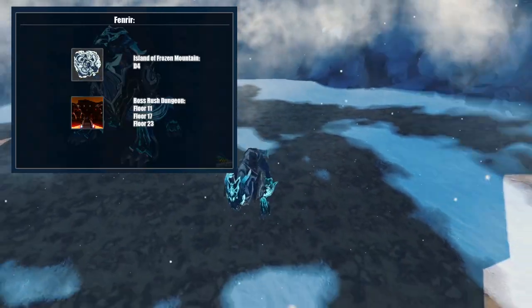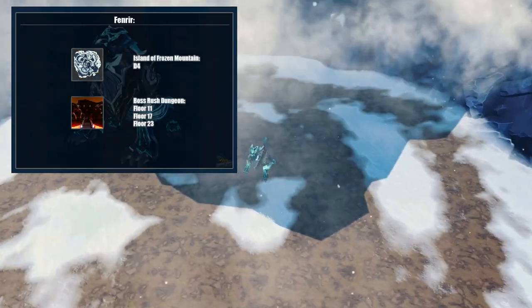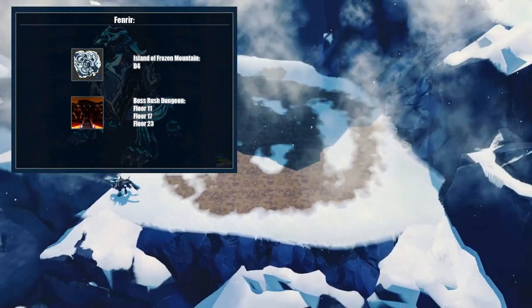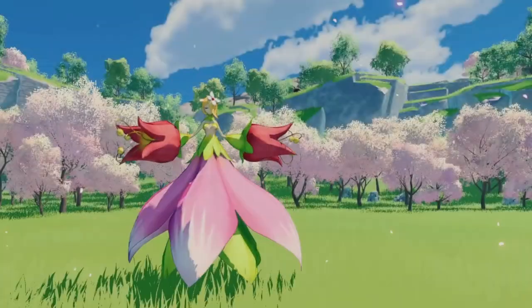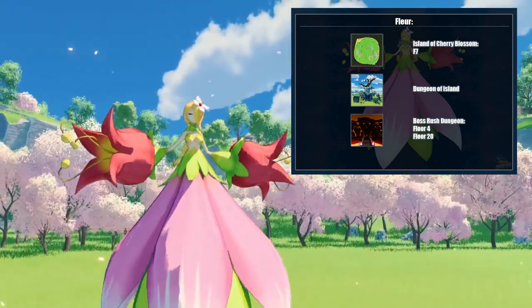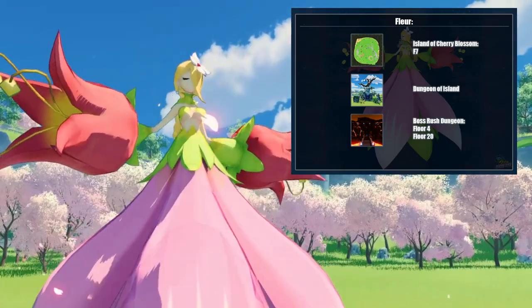Fafnir is also located on the island of Frozen Mountain, and can be found in the boss rush dungeon on floors 11, 17, and 23. Floor can be found on the island of Cherry Blossoms and in the Dungeon of Islands, as well as inside the boss rush dungeons on floors 4 and 20.